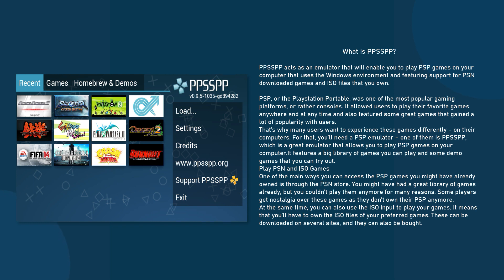For that, you'll need a PSP emulator, and one of them is PPSSPP, which is a great emulator that allows you to play PSP games on your computer. It features a big library of games you can play and some demo games that you can try out.